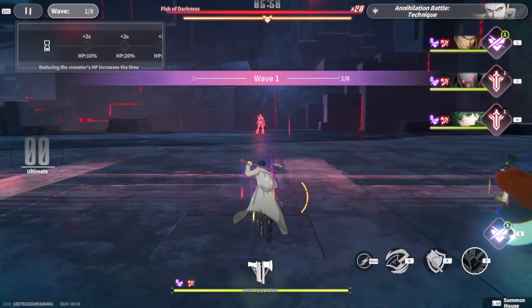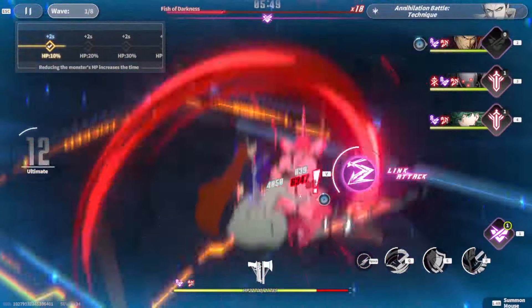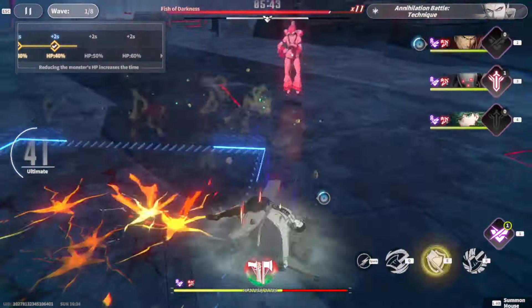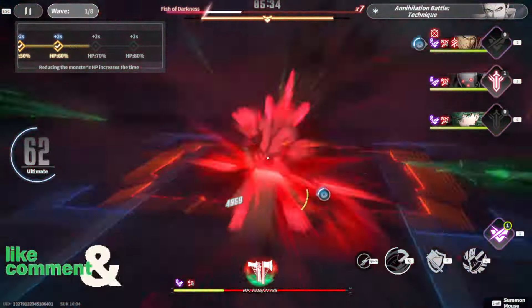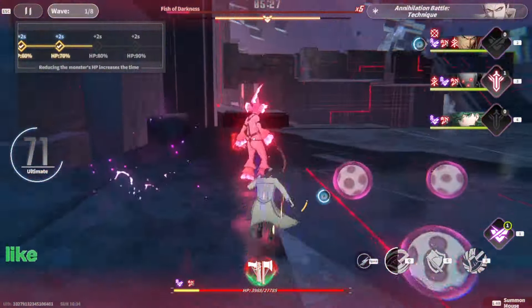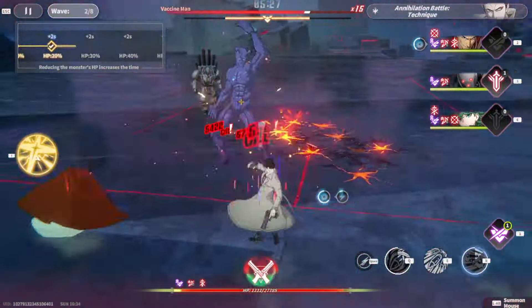Welcome guys to a brand new video on One Punch Man World. In today's video I'm gonna be showing you guys how I managed to get over 2 million damage or 2 million score in the Combat Maelstrom for this week. This is the highest damage I've ever done and I'm actually pretty impressed with it. I was only using a five percent increase with the food buff — five percent attack, five percent HP, five percent defense. I didn't use the premium ten percent one, but I was able to succeed.